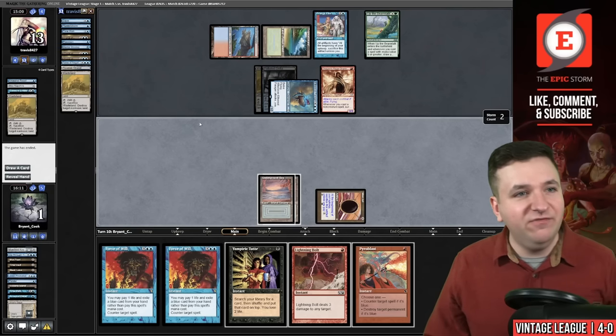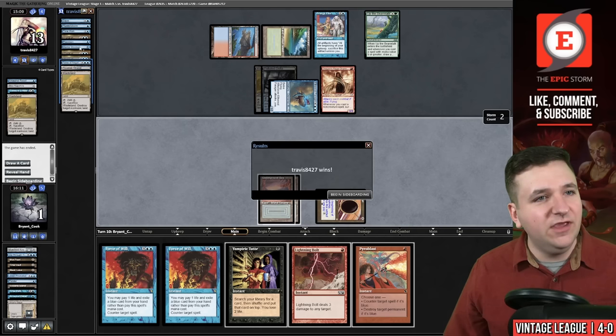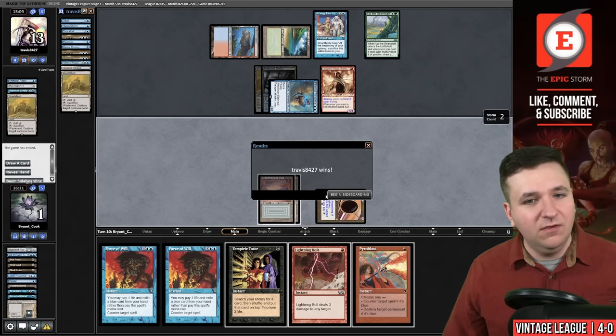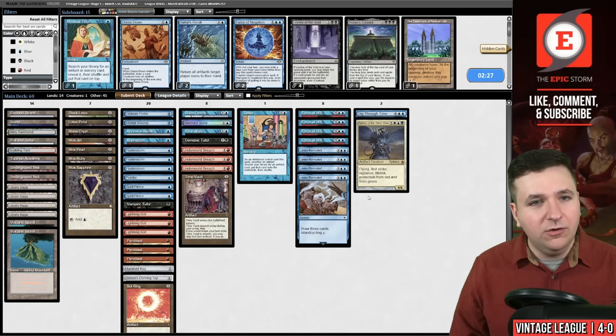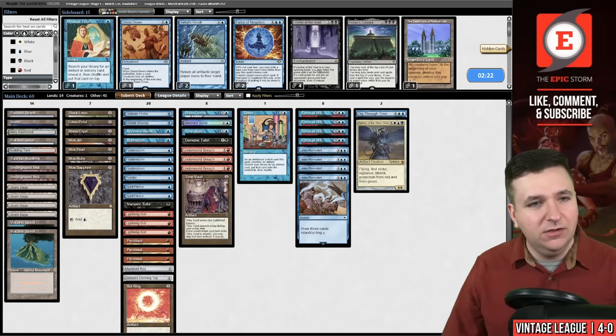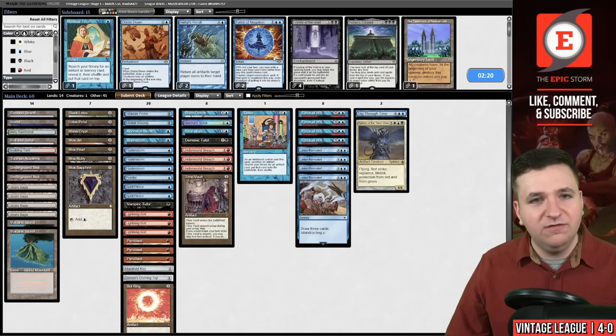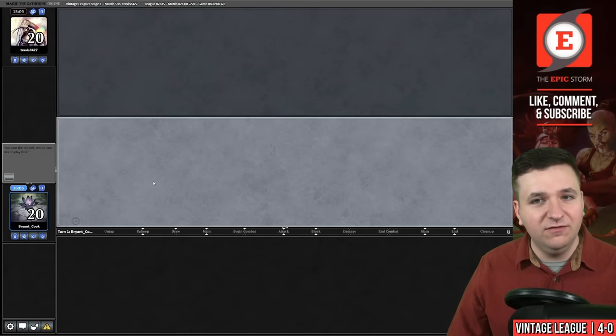Our opponent had a lot of interaction this game — three Forces, a Force of Negation, Flusterstorm, Daze. They are coming to win the fair matchup. I could board in the Force of Negation but I just don't think it's that good — it doesn't protect your own cards outside of exactly Ancestral Recall. So I think it's a mistake. Going to submit.